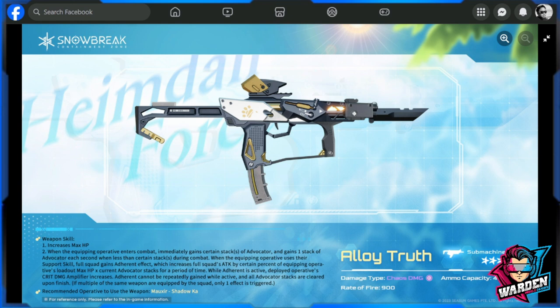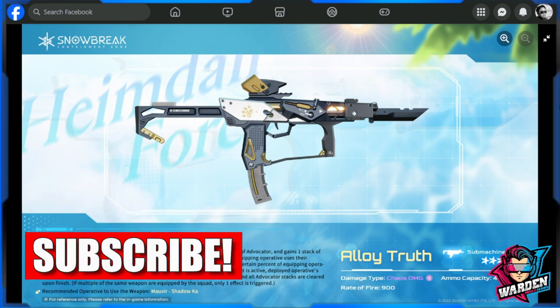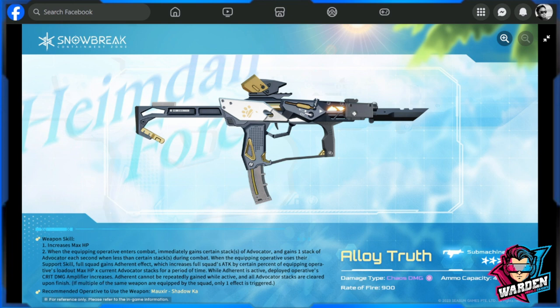The gun looks very nice, actually — unique in its own way and I like how it's designed for an SMG. Damage type is Chaos damage, ammo capacity is at 45, and rate of fire is at 900.